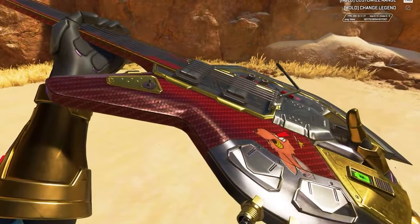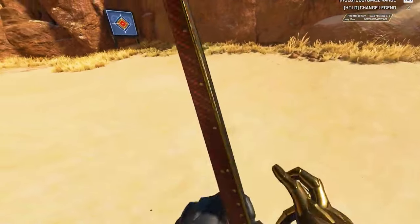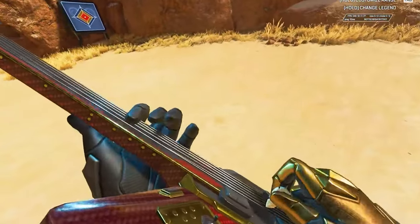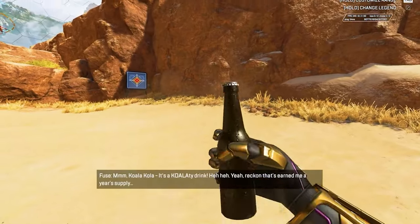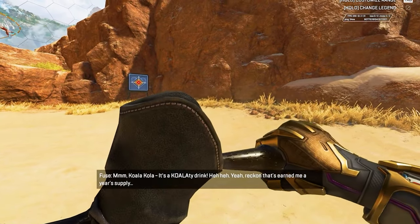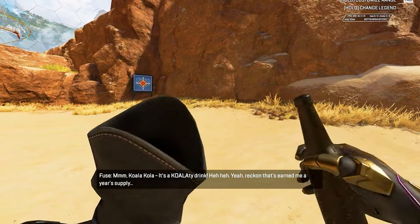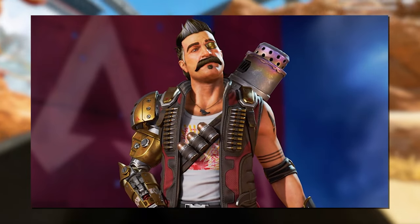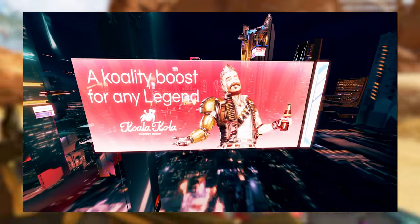Fuse's heirloom known as Razor's Edge is probably one of the coolest heirlooms in the entire game — an awesome guitar modified to be a weapon with sharp edges and spikes on the side. Fuse, being Australian, has a special heirloom animation where he pops open a soda bottle and pours it into his boot, which he then drinks. In case you didn't know, Fuse is sponsored by the Koala Cola soda company, as you can see on his original skin or on various billboards within the maps.